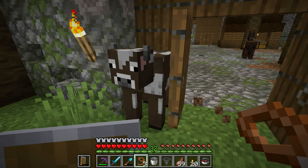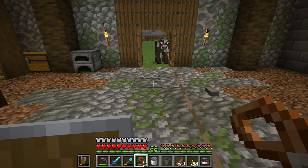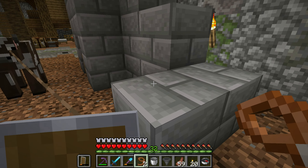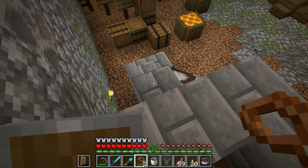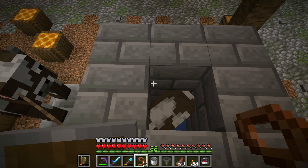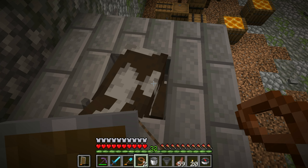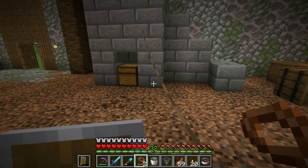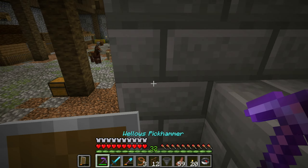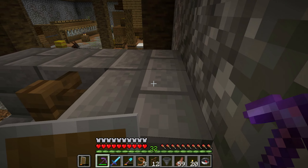Now we'll just pop the other one in - he's currently stuck on the trapdoors. When we have both of these actually in the farm, all we'll really need to do is just feed them wheat until they breed. Once it gets to a certain amount of cows in here, they will die from entity cramming, and their beef and their leather will be deposited in that chest below. So we've added the fence post here to keep them inside, otherwise there's a possibility they might be able to float up and get out. And we're just going to remove the outside blocks here.